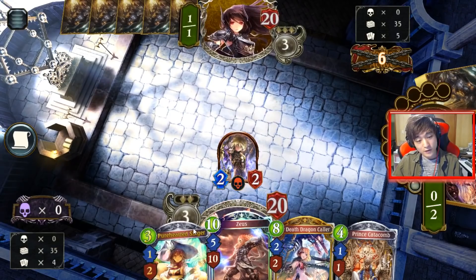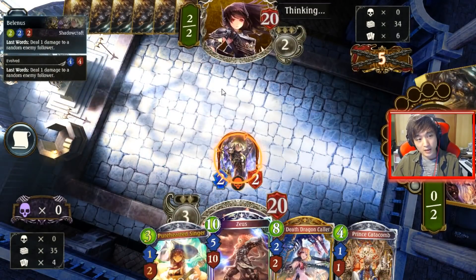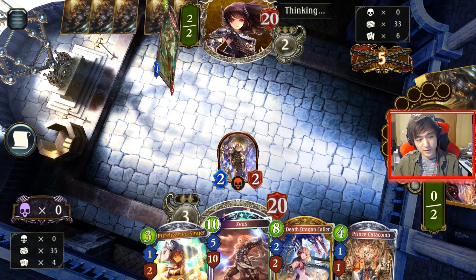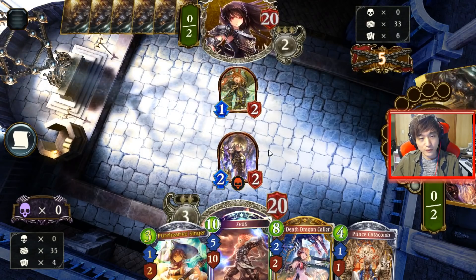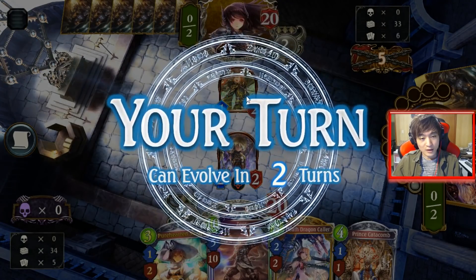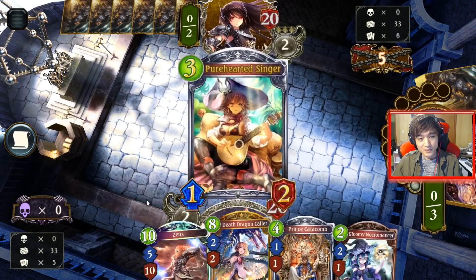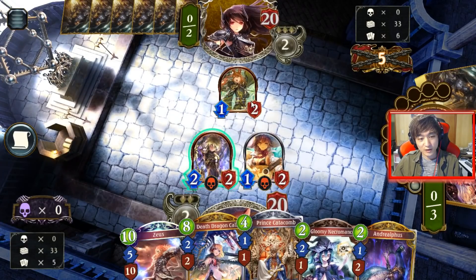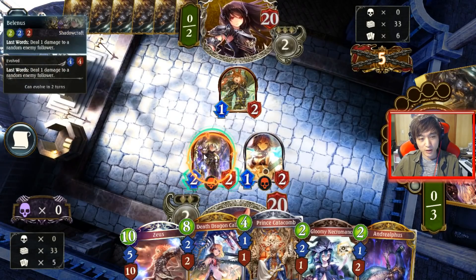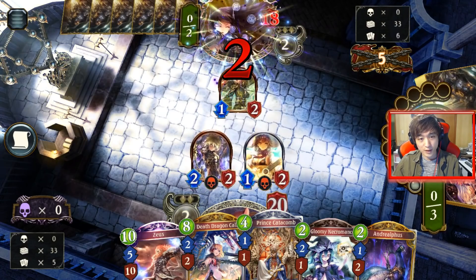Before that though, our curve is looking pretty good because we're going to go Singer into Catacombs, so if the Dragon player just tries to ramp up or something, our board could get pretty annoying for him. I could take this value trade here — see what we draw first. I'm not too inclined to take the value trade, because if he plays a spell to kill the Belenus, the ping hits the Dragon summoner and I could still trade with the Singer, so let's just go phase here.